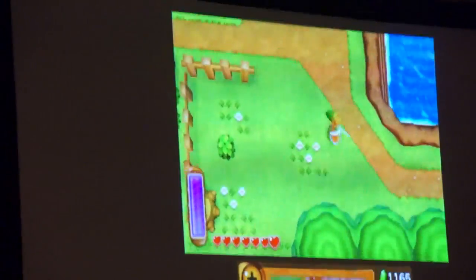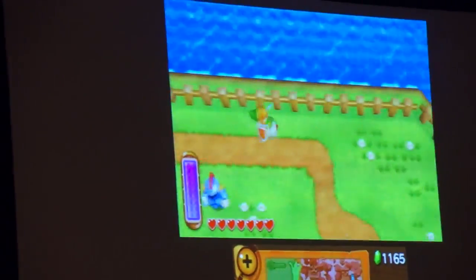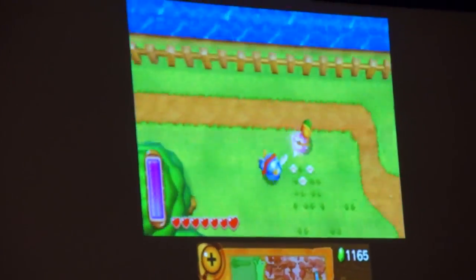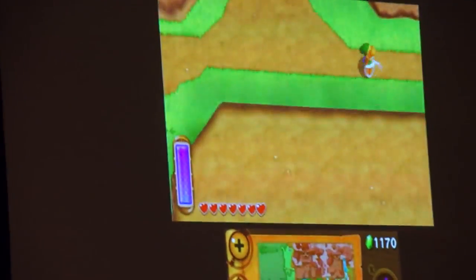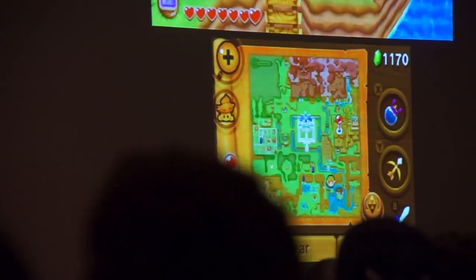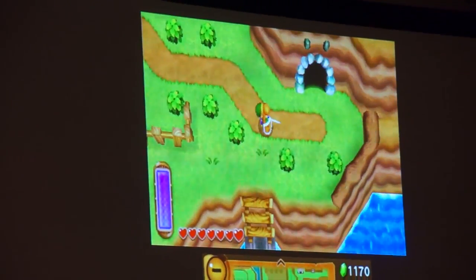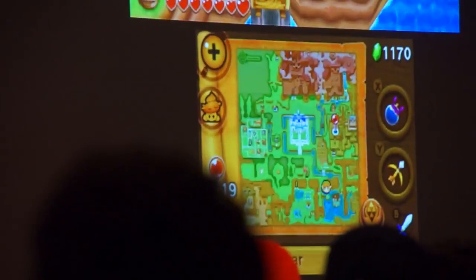You'll find those gates that allow you to come back and forth both from Lorule and Hyrule. But there'll be places that you won't be able to access in Hyrule except by going through Lorule. On the bottom screen, there's a map that is displayed. When you touch it, you can expand it, and you can always see where Link is located and take a closer look at your surroundings. I think it will be very helpful while you're adventuring.